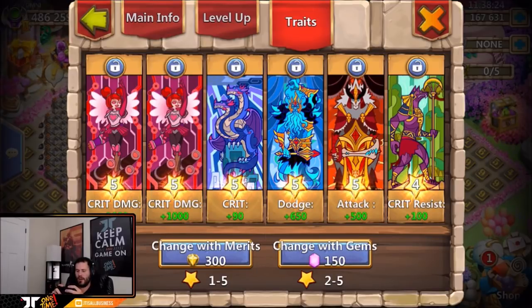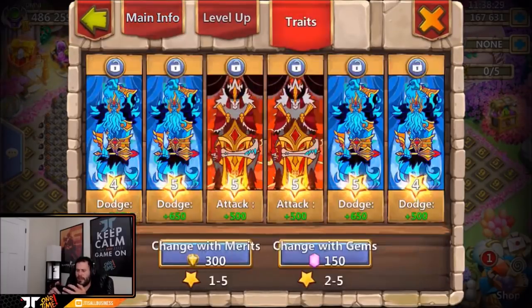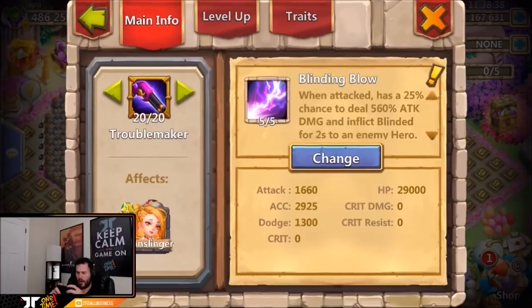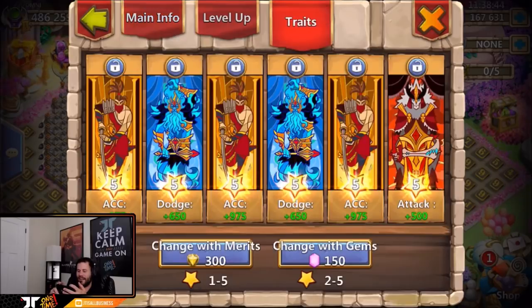Five of five brittle fury on Mech Tessa with random level five traits and a level four crit resist to give some might to enhance. Mainly dodge on Rock No with a little attack and a four-star dodge for a bit more might. Five of five blinding blow on Gunslinger with some accuracy — I wonder why he went with so much accuracy on Gunslinger, but with everybody stacking dodge you can't really go wrong. All level five traits — very nice.